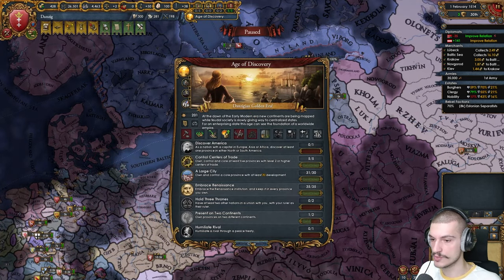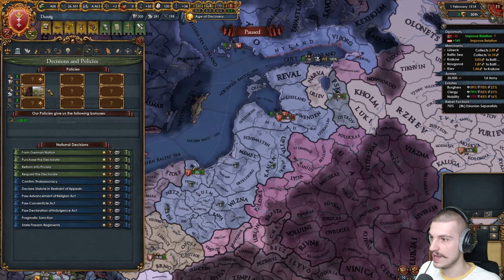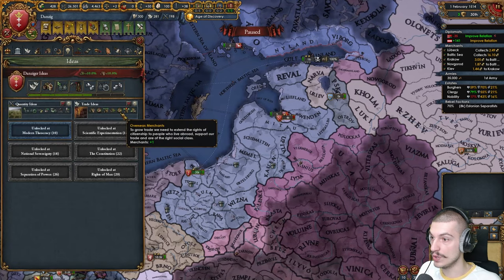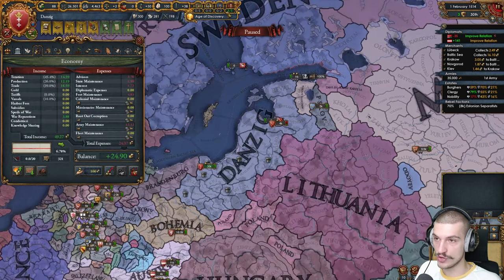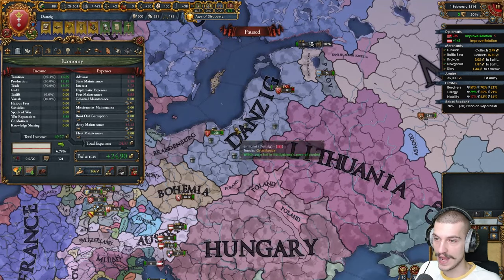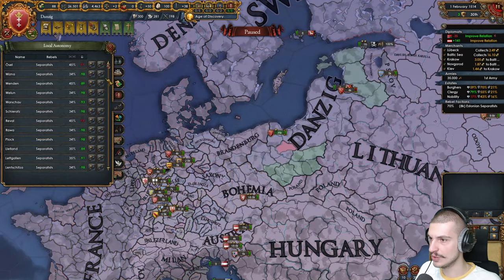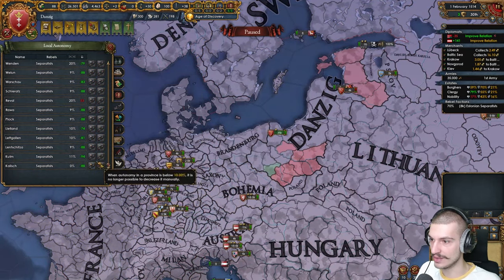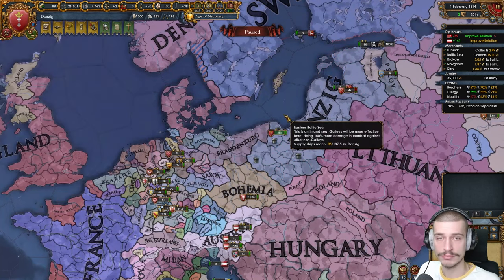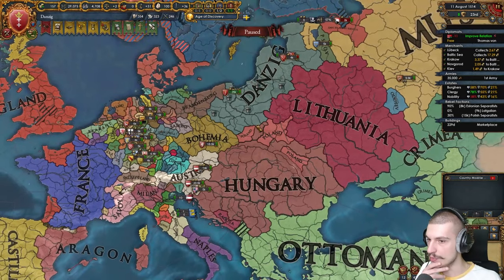Plus 40% goods produced because I have the production quota. I completed quantity and trade — that's some really nice money right there. Before I finished trade and before I entered my golden era, I was making nine ducats a month. Now we're up to 25. Can I lower autonomy as well? Yes, in a lot of provinces. We're probably going to make around 26 after this. We do got to get a move on here — my truce with Poland has expired.